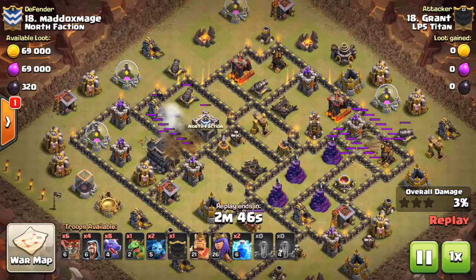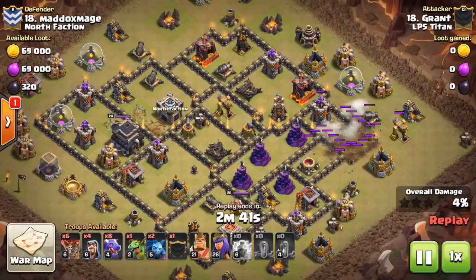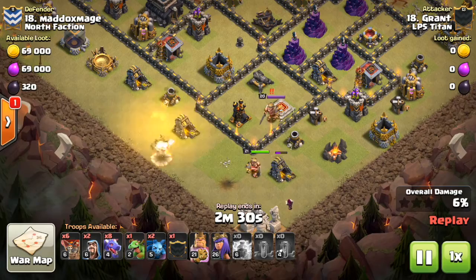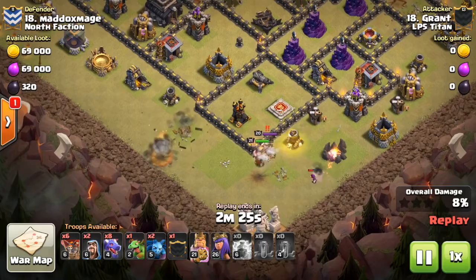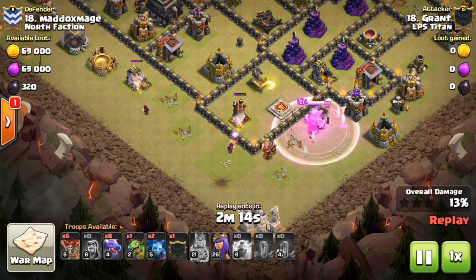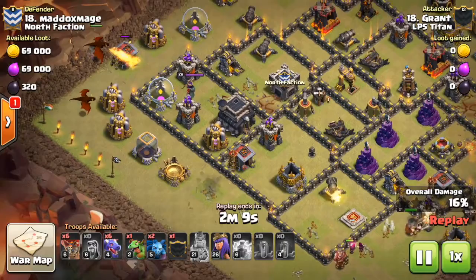Here, all four air defenses are spread out but near enough to the outside that I can take advantage of that — using my Barbarian King and wizards to take out one, my Archer Queen to take out a second one, and a zap quake to take out the other two. The wizards target that air defense nicely and take out the southern one, so I've now taken down three air defenses with all four intended to fall before the dragons even deploy.